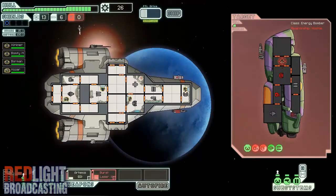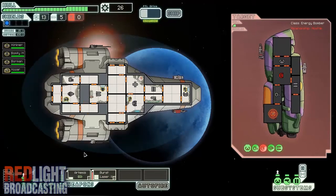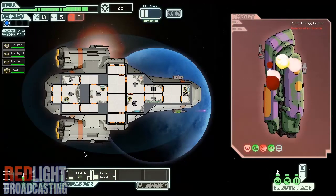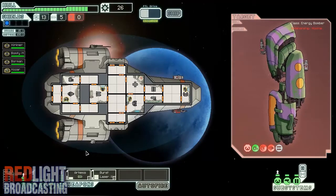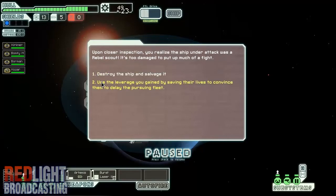My weapons absolutely take ages at this point. There goes one of the missiles — it's destroyed. The ship explodes, leaving behind a substantial collection of useful scrap material. You go to examine the ship. Upon closer inspection you realize that the ship under attack was a rebel scout. It's too damaged to be much of a fight. You can use the leverage gained by slowing their allies to convince them to delay.